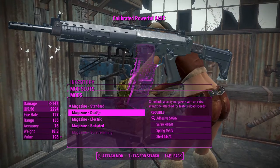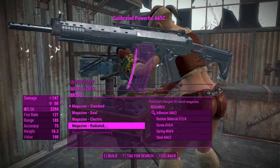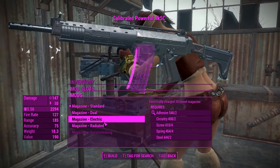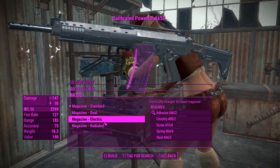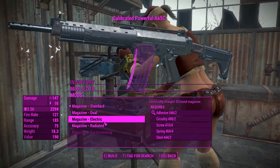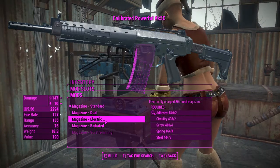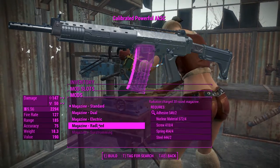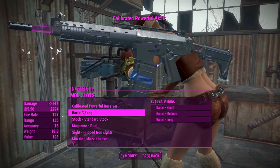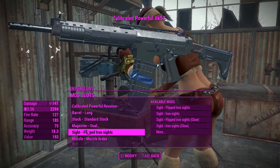This is where it gets a bit more convoluted — the electric, radiated, and surstroming mags are actually obtained through fetch quests for this weapon. The mod adds a bunch of magazines into the commonwealth and you have to pick up the magazines or schematics to unlock those three options. For now I'll just put on the dual mags which makes our reload speed faster. The benefits of the others are pretty self-explanatory.